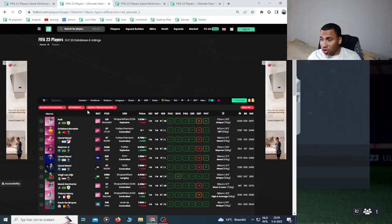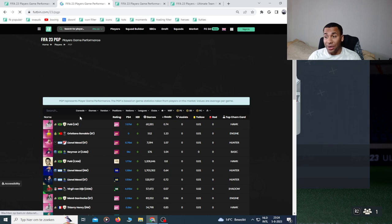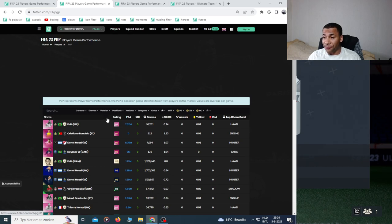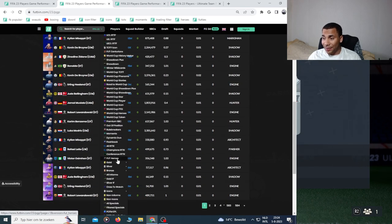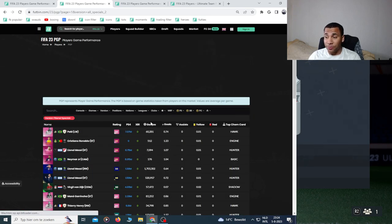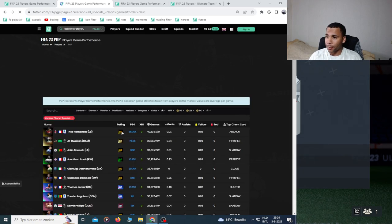Quick correction — make sure you go to Play a Game Performance first, then Versions, then Filter Specials. Now order on game. This filter takes every special in the game, filters out icons, and gives you only out-of-pack special players. You can now order by game to see the most demanded, most-used out-of-pack specials.